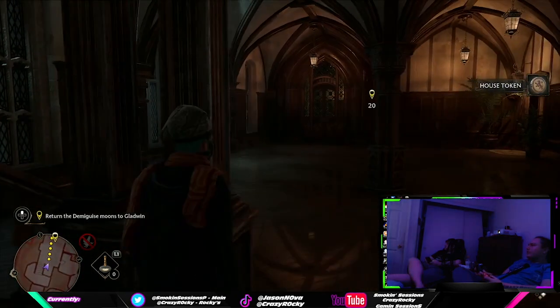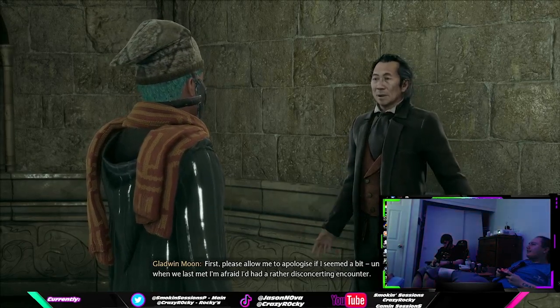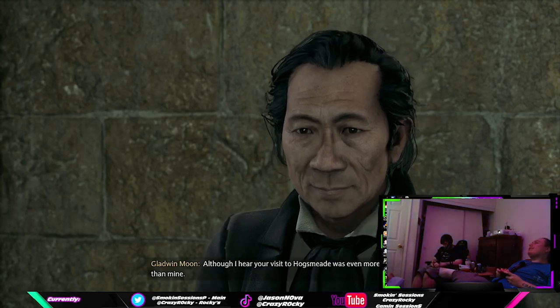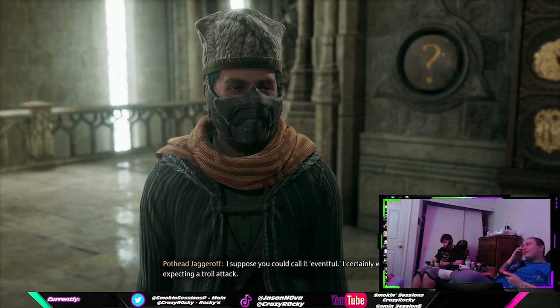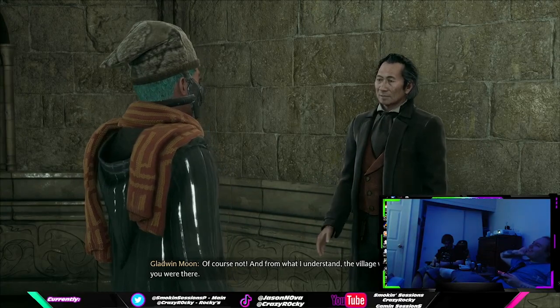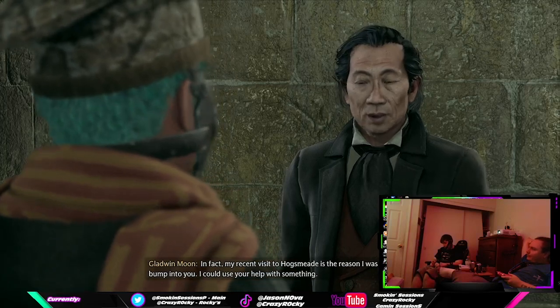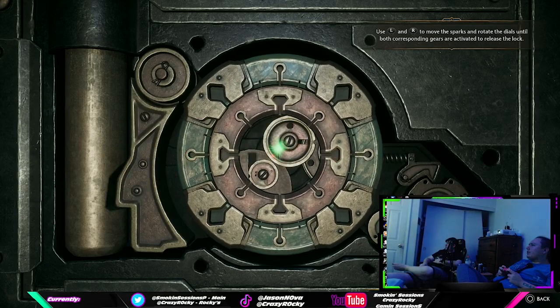Now let's jump into how to unlock the locked doors within Hogwarts. You'll need to unlock the Alohomora spell, which you get during the Caretaker's Lunar Lament quest. You'll need to find some moon guises and bring them back to a professor in order to be taught this spell. Once you learn it, you can start picking the locks found throughout Hogwarts.